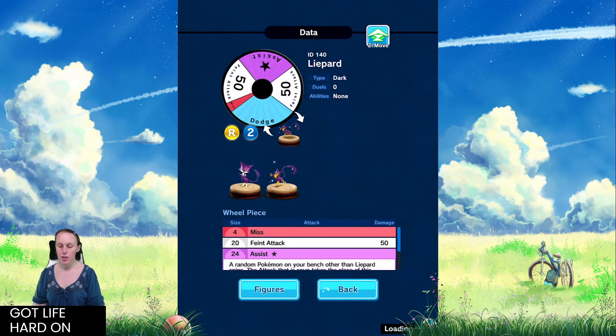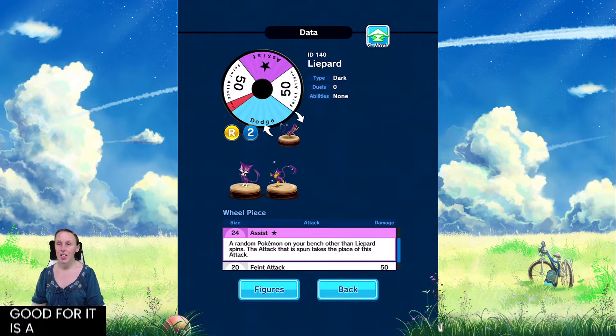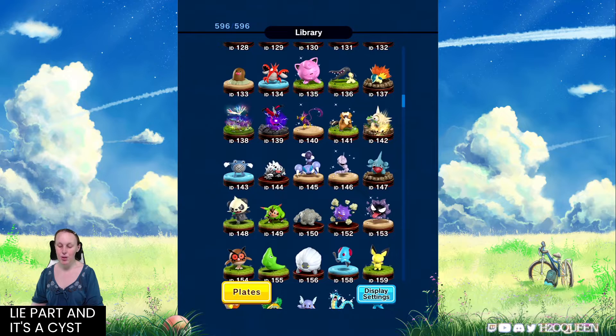Then we've got Liepard, another dark type figure. It's not too bad, however the only thing that's really good for it is Assist. We've seen videos about how Assist works — a Pokemon on your bench other than Liepard spins, and the attack that is spun takes the place of this Pokemon's attack. If you have a figure left on your bench — we used to use ultra beasts — it would take the actual attack of the bench Pokemon. There were some impressive situations Liepard could get into. Make sure you look around for Liepard's Assist ability videos because there are some pretty cool ones out there.